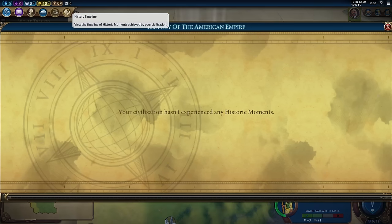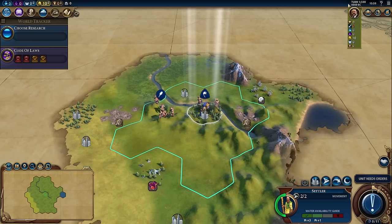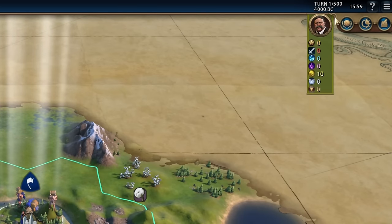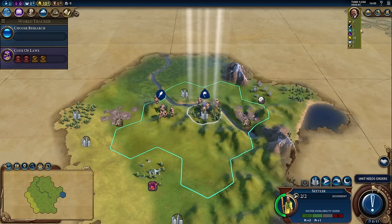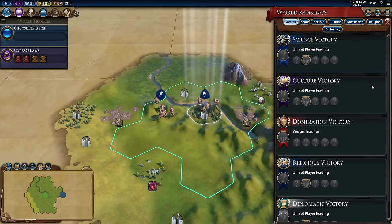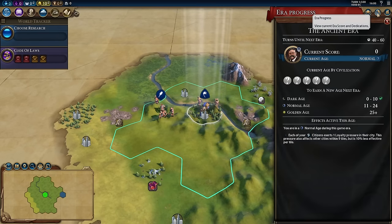And then finally there's a historical timeline. Since we haven't even taken a turn, we don't have any yet, but that's where we go to see it. Over on the right side, it shows the current turn and the year, and also the leaders we've met and ourselves in their HUD ribbon. This ribbon is an option in the interface tab — you can turn it off, show it on mouse over, or always show it. We also have the current world rankings, which shows all of the victory conditions and who's where. Notice we have a lot of question marks because we haven't met anyone yet. Next to that we have an era progress — we'll talk about that in a minute.